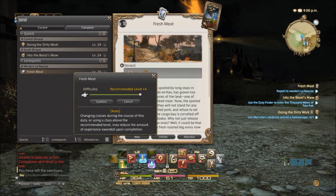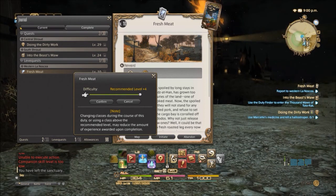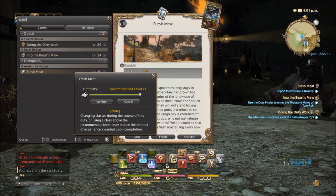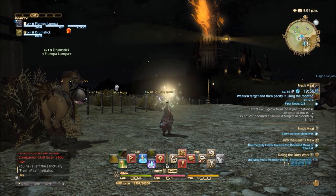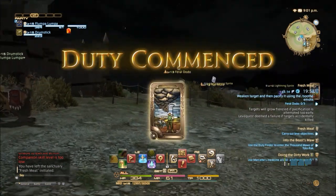Then I can either abandon it or initiate it — well, I will initiate it. When you initiate, you're given an opportunity to set the difficulty level. Now, because this is a level 10 quest and I'm level 15, it has plus four on the recommended level, so it's going to be a little bit more challenging. If you are level 10 and want a real challenge, you would always bump up the difficulty four levels — you would probably get owned, but I'm getting additional experience. So I'm going to confirm this and the leve quest will start. I've got 20 minutes to do it.